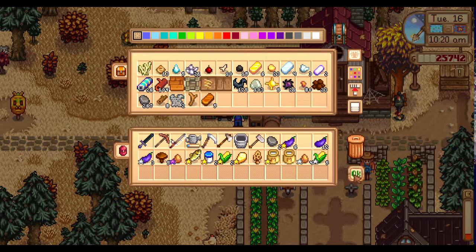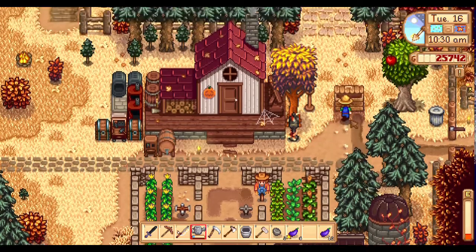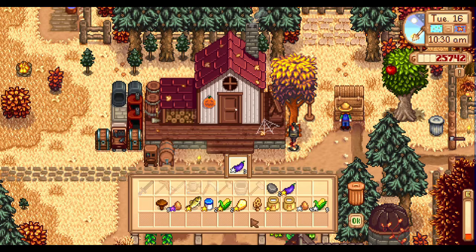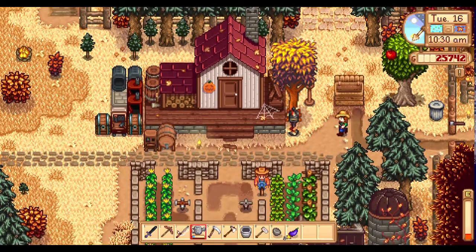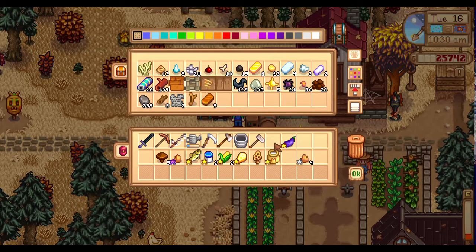We're going to put those in there. Probably need to sell some of this so I have room. I'll put one of those and then we'll compare it. I can sell that. Let's take a look. A good chunk of this episode is going to be me sitting here and thinking about what I need to bring to this Grange display.